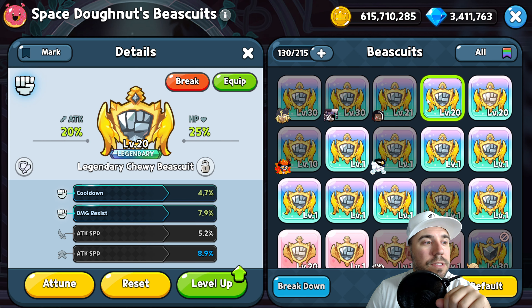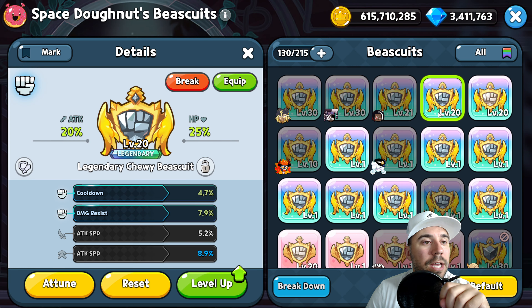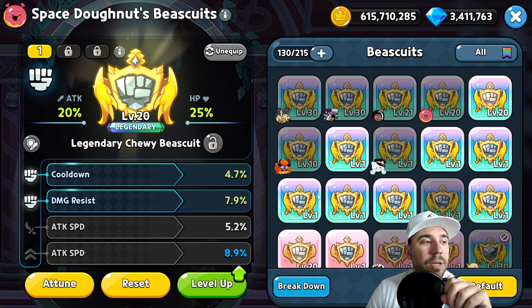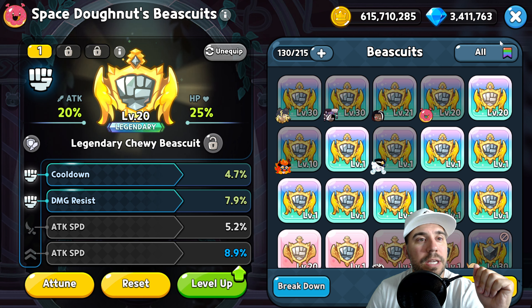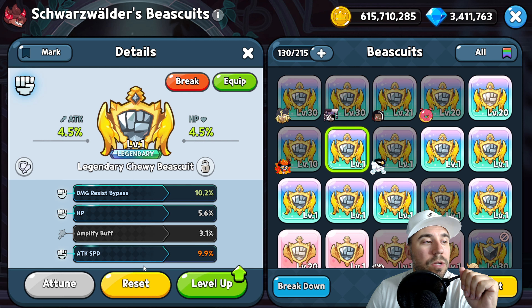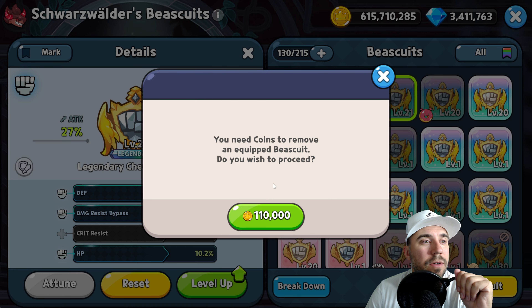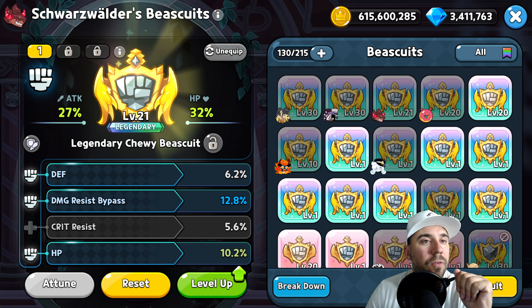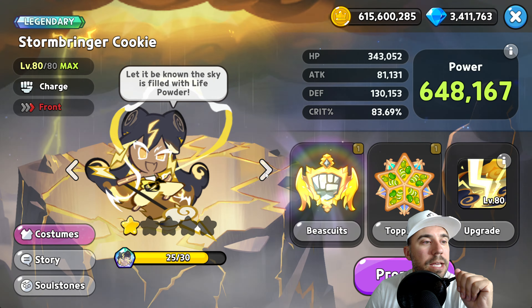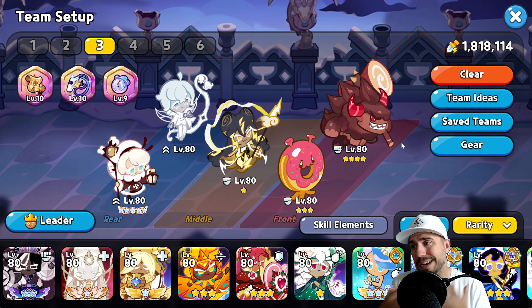Let's grab one of these — we can attune, actually we're a bit off there. We can certainly equip it though. Cooldown and damage resist gives us some survivability. Here we need to grab a nice one — let's equip this one for now and change it later. Make sure you make those tweaks — we have a lot of room for growth.